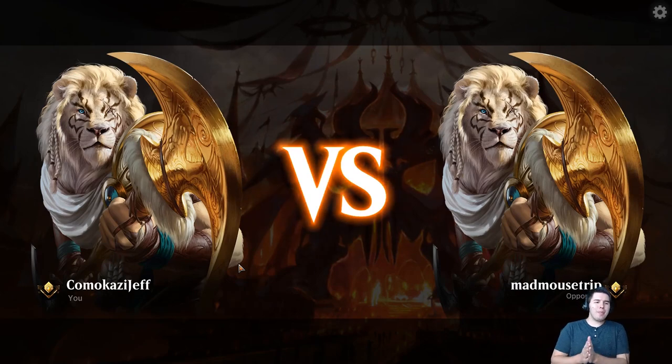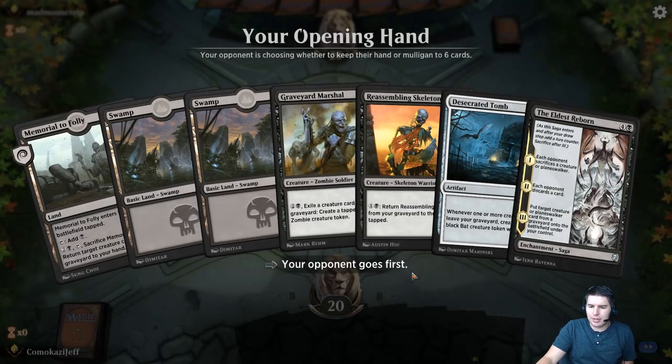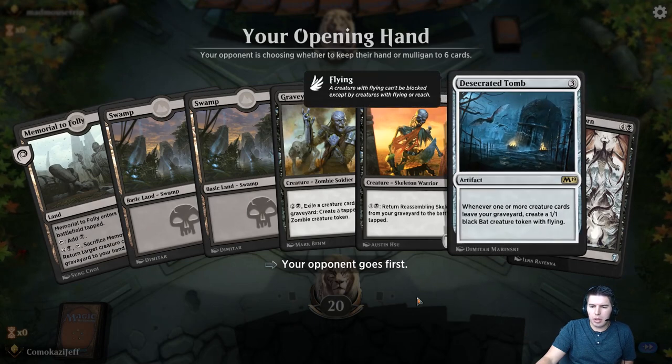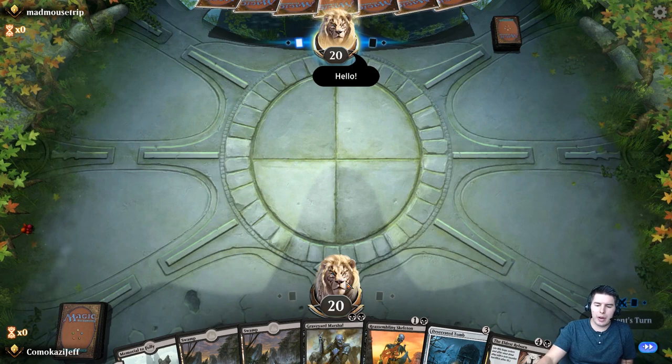We're up against Mad Mouse Trip, playing our Desecrated Priest deck. And this is an excellent — fantastic — start, actually. Love having Desecrated Tomb early; it just adds so much value for everything else.